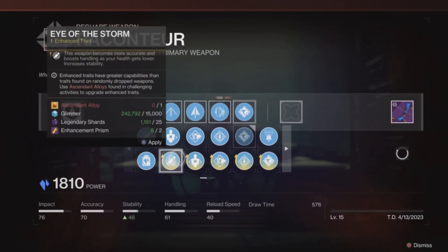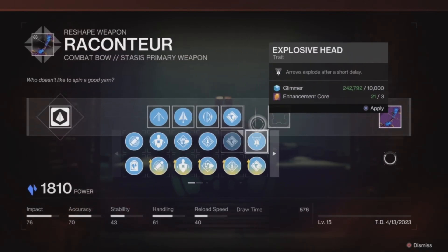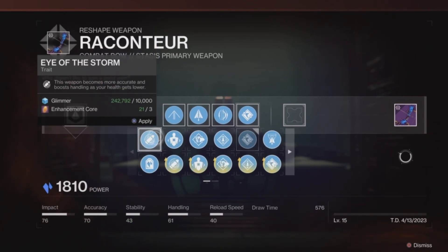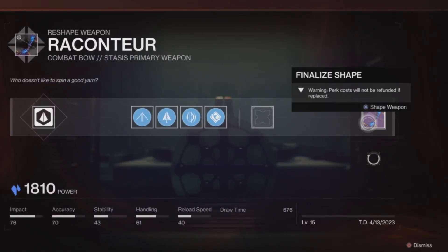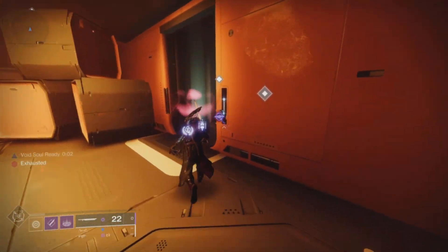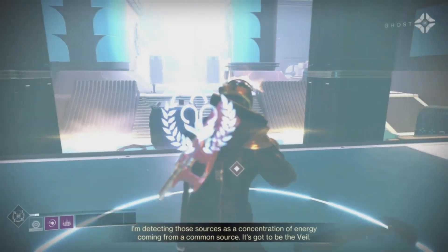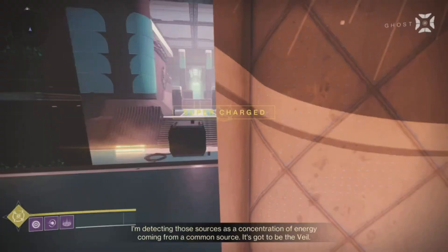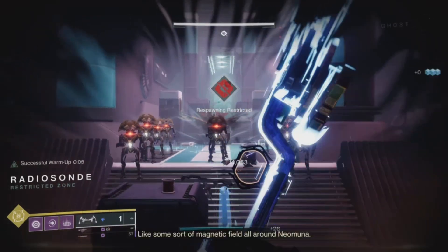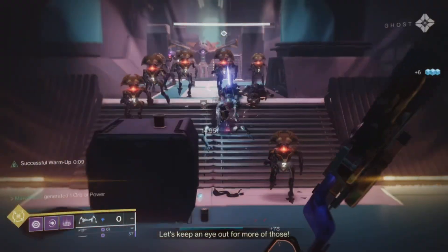While Raconteur doesn't come with Land Tank — an insane survivability trait that reduces damage by 15% at max stacks — it does come with Noble Deeds, which activates after pretty much any team play, such as assisting allies with revives and buffs. Noble Deeds essentially shortens the time between shots because it buffs handling and reload speed, and this boost lasts for up to 10 kills. With Noble Deeds, Archer's Tempo, and Successful Warm-up active, it can really put in the work, and as of right now I'd say it stands as the fastest shooting precision bow available in the game.